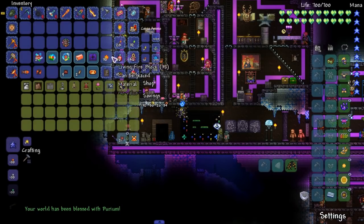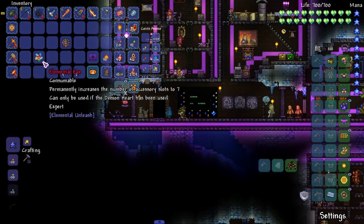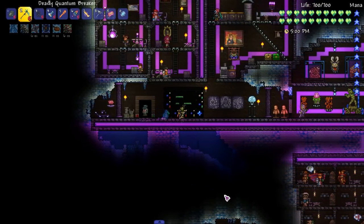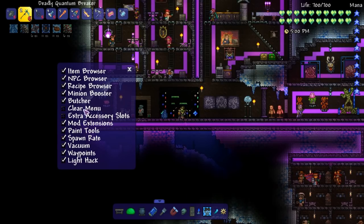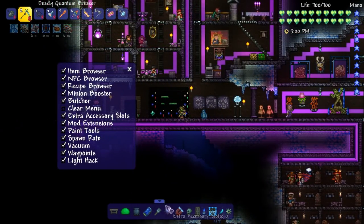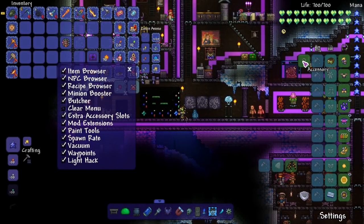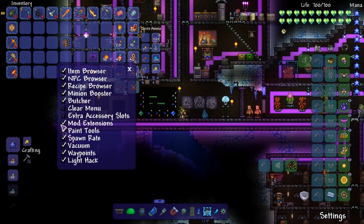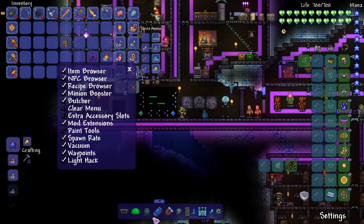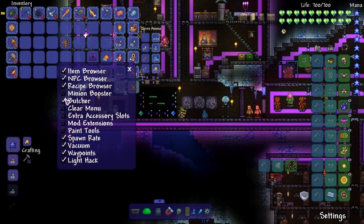That's the upgraded version of that boss. We're gonna bless our world with more Perium. We'll use that, sell everything else. When I use it nothing popped up, so we're gonna have to do it this way. This is how you guys do it if you want to have extra accessories — you click that, boom, extra accessories, and then you see this right here. Hit one — boom, there's the extra accessory slot. You're welcome. I should customize the Cheat Sheet more towards me — I don't use the paint tools, extension sheets, or butcher.